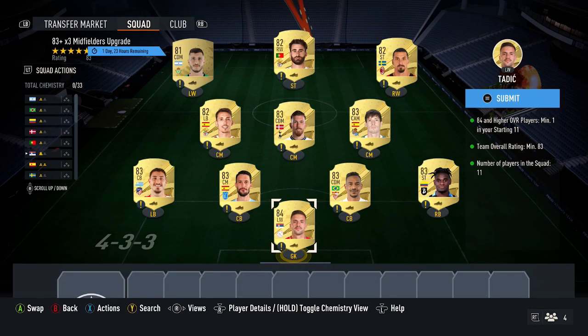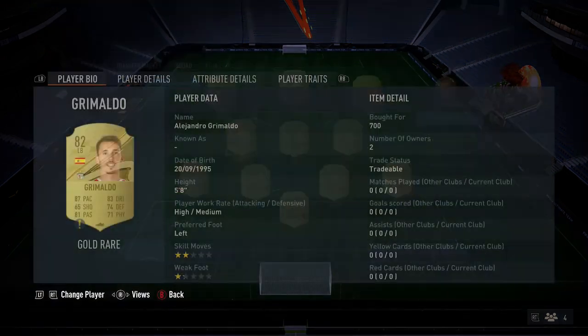First up, pick up the cheapest 84 card you can find for these — around 5,000 coins. For me, going with Tadic just there. Then you want to pick up 6 x 83 cards, coming around 1,500 coins each. My ones are Jimenez, Luis Alberto, Fernando, Zapata, Derek Silva and Hoiberg.